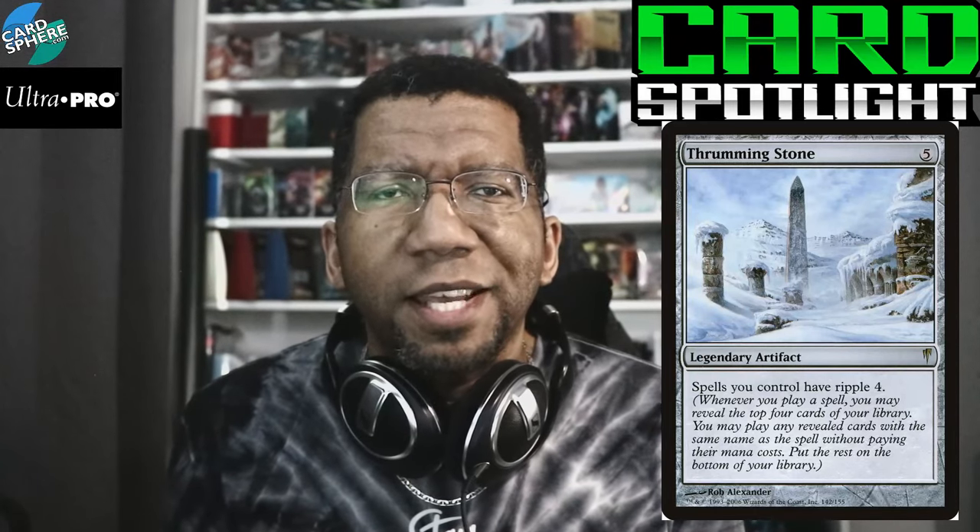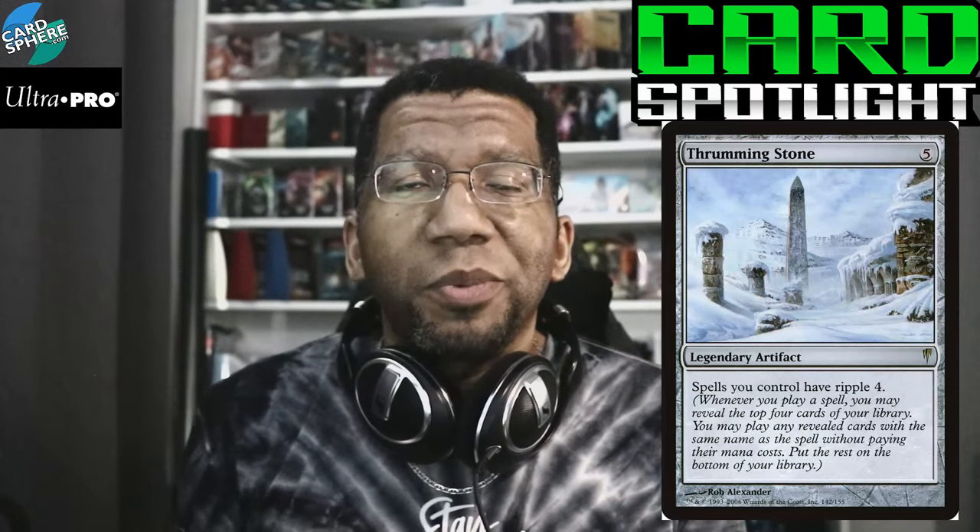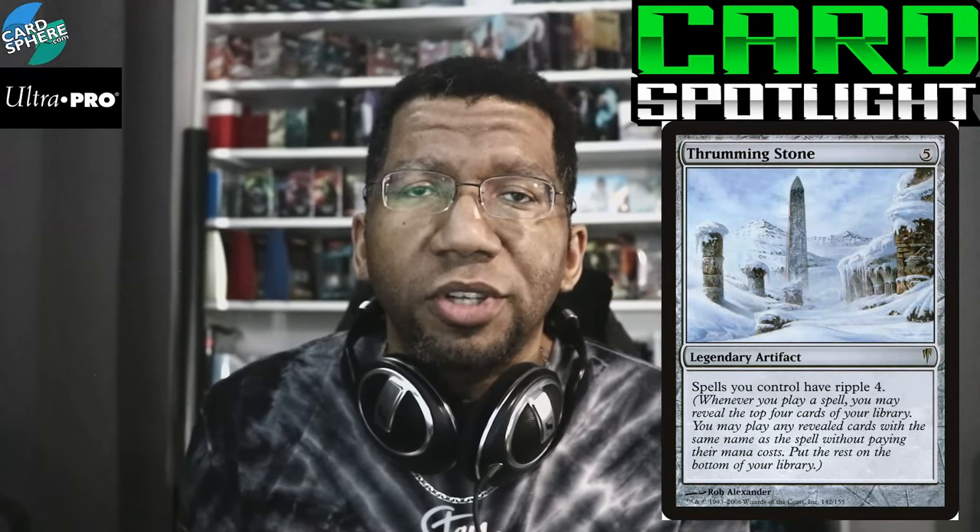Otherwise the deck is very playable and very fun. I would say give it a look if you have the cards — it's pretty cool. Just know that the Winota matchup is going to be tough if you're playing best of one, but you'll be pretty good against everything else, as long as you have patience when playing your games. As for today's card spotlight, we're going to talk about Thrumming Stone, mostly because this came up on a discussion on my Twitter feed. There's a very fun interaction if you're playing a whole bunch of Dragon's Approach — Thrumming Stone triggers every time you cast a spell, then you look at the top four cards, and if you find a copy of that card, you can play it.